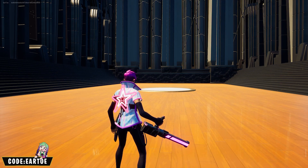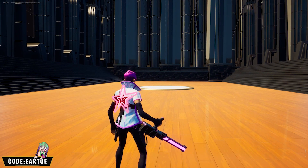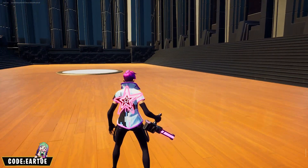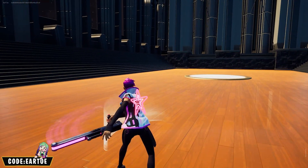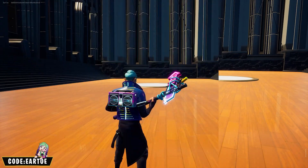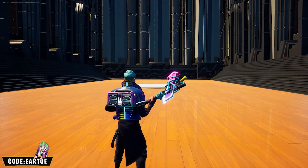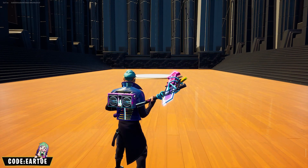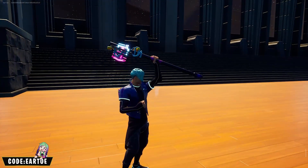Starting off we have the Customized Captain here with the new wrap. It comes with these skins — the Star Power back bling and the Electric Claw pickaxe. Next we have LT Look plus the Beat wrap, the Boombox 3000 back bling, and the Street Shine pickaxe — a little bit of a music combo here, looks very good.